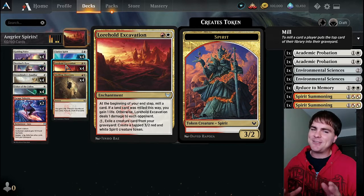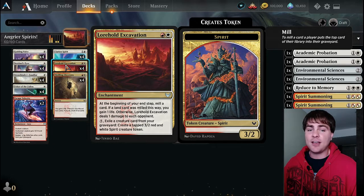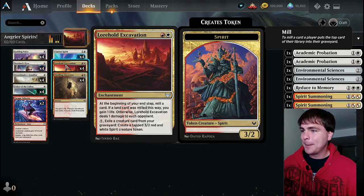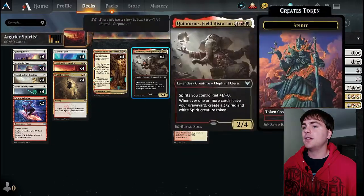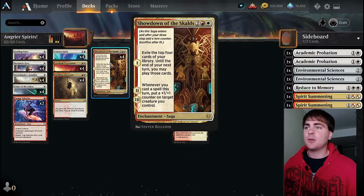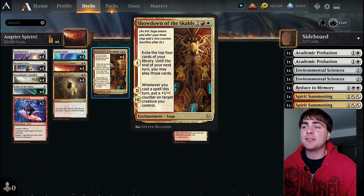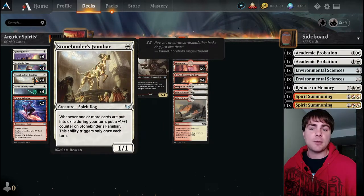If our opponent has a life gain deck, it's a little iffy. But with two Lorehold Excavations out, you just need to survive and wait it out - they'll pick your opponent away bit by bit every time you hit a non-land card. Moving on from that, we have Thrilling Discovery because the big things we really want to see are these four cards. Showdown - on the turn you play it for four mana, you exile the top four cards of your library until the end of your next turn, and you may play those cards.